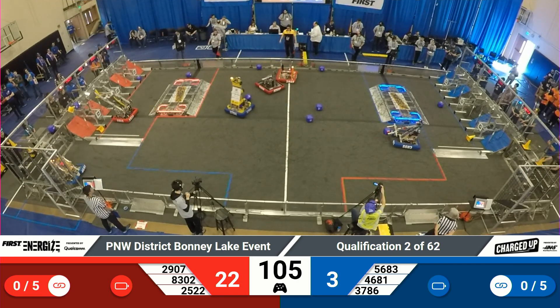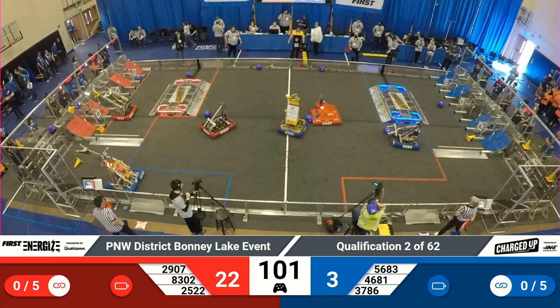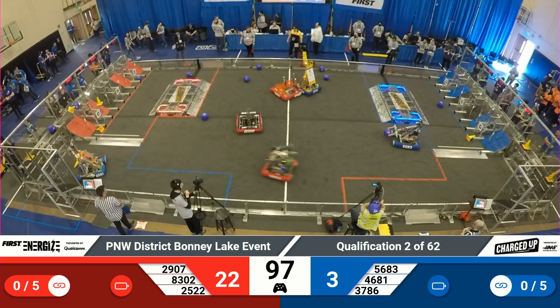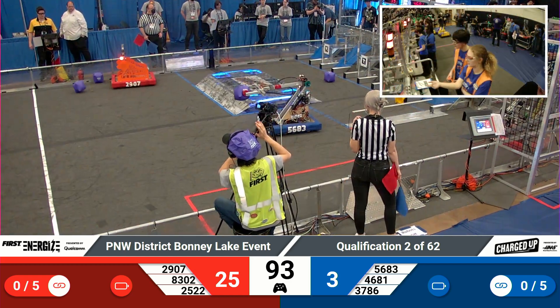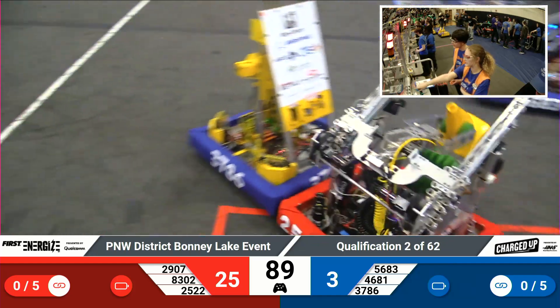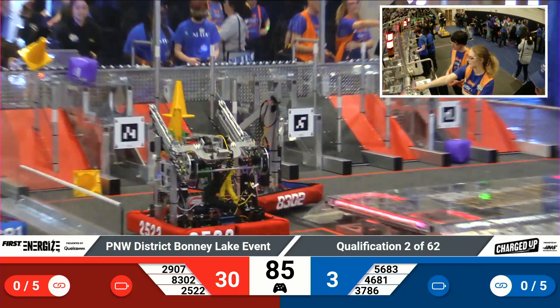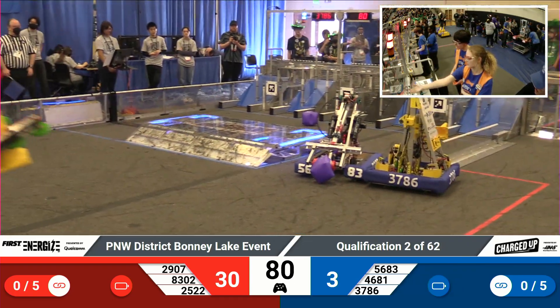Their alliance partners, 29-07, Lion Robotics, trying to find some game pieces they could push around, trying to only push one at a time. But they're being heavily defended by 3786 — the Chargers — trying to keep them from getting their way across the field. On the blue side of the field, 56-83, Riverside Robotics, has a cube and they're trying to decide what they want to do with it, hopefully getting their way back into their community to score it on the grid.